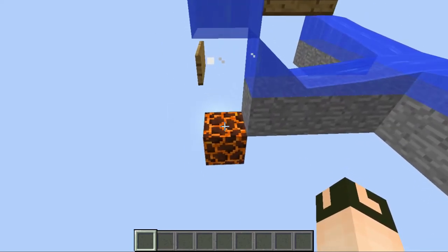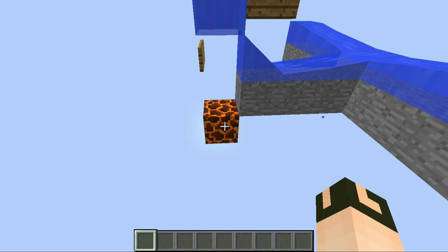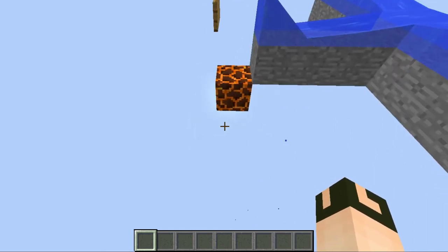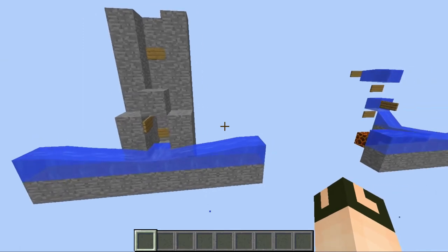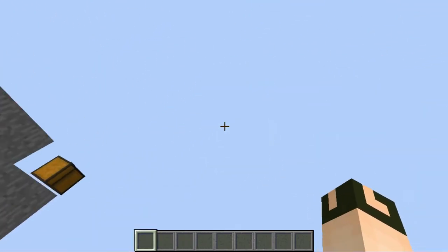Items do despawn after five minutes, but if you're worried about items collecting from baby zombies, you can add a minecart feeding into a lava dispenser — we have a great super-fast junk trasher you can put under there. That will make your mob farm just a little bit better.